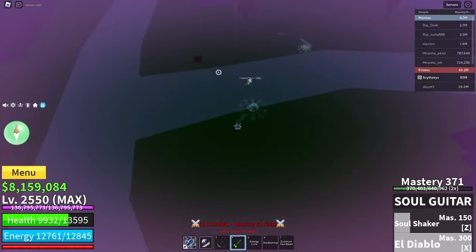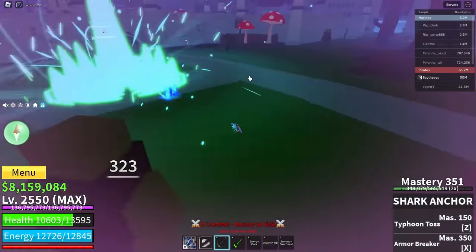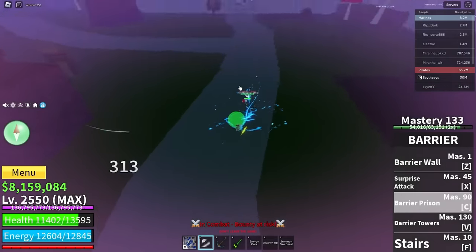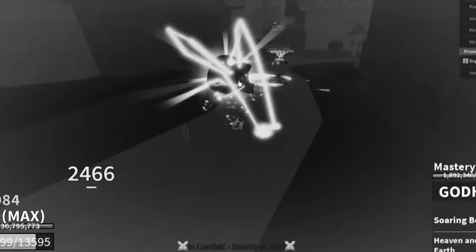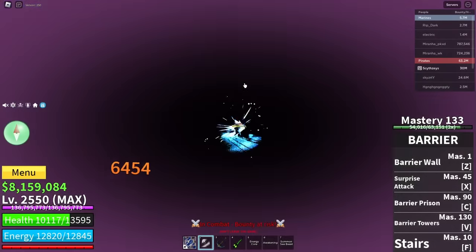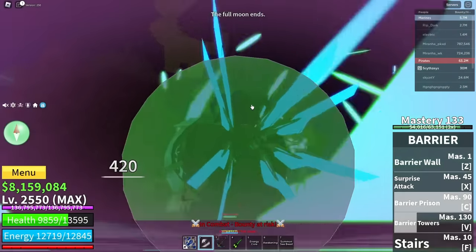Oh that does not work - all right there we go, let's do this. Oh come on, portal X is saving you dude. Nice, here we go, come on, let's do this. We hit him with God Human - nice damage!